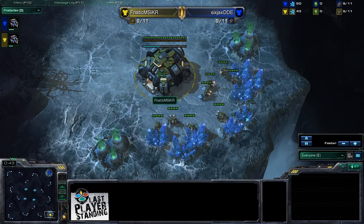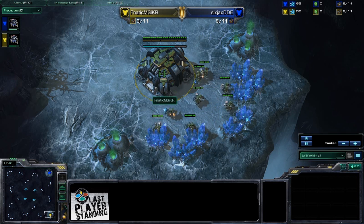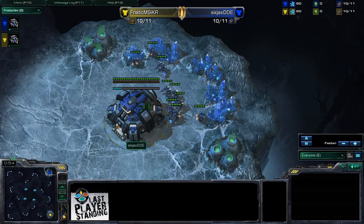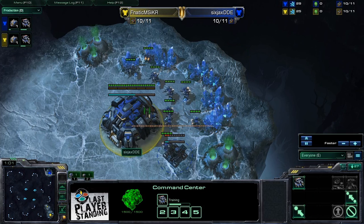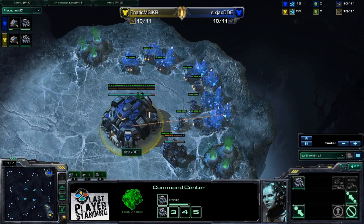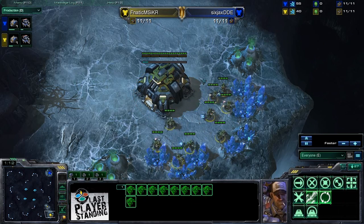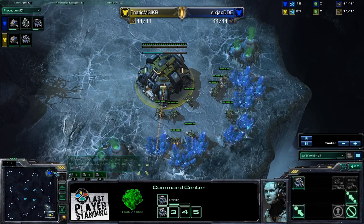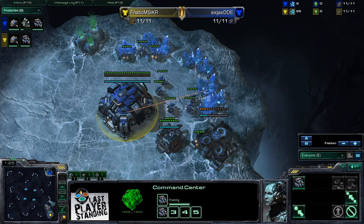We've got Fnatic Mizkir, who is actually KawhiRice. This is KawhiRice spawning as our Yellow Terran in the bottom right part of GSL Crevasse. And at the top of the map is our Blue Terran, Six Jacks DDE. So two of what I would consider some of the best foreigner Terrans right now in North America. You have to find out they're spawning top versus bottom, and that's going to impact a couple things here.